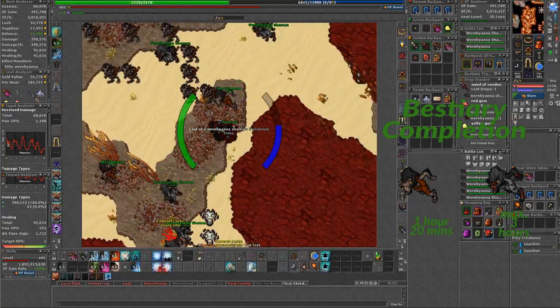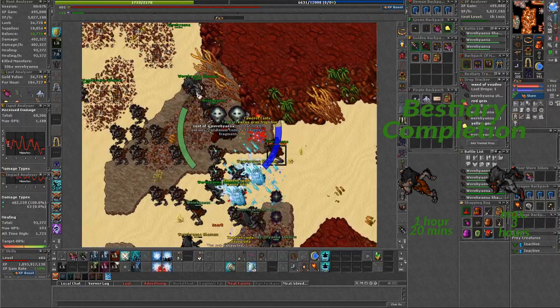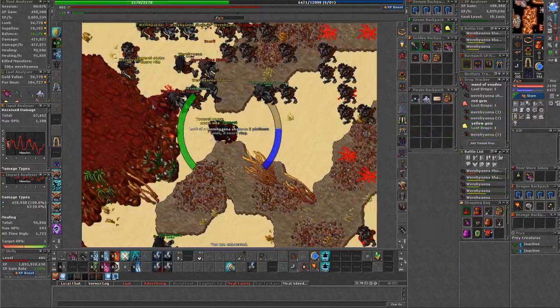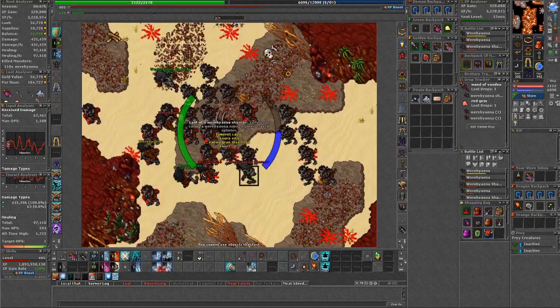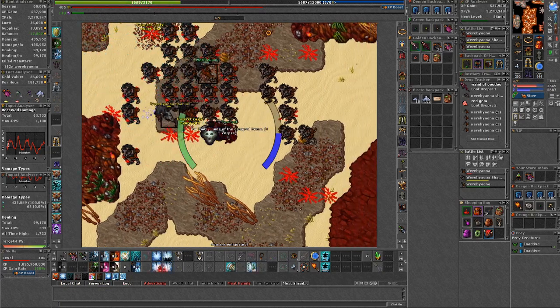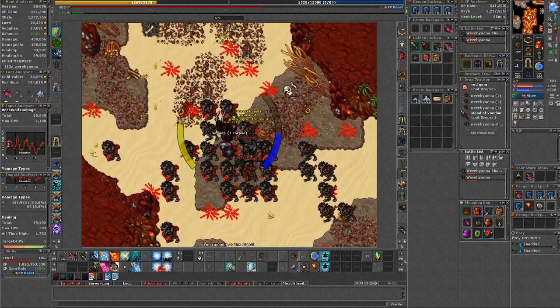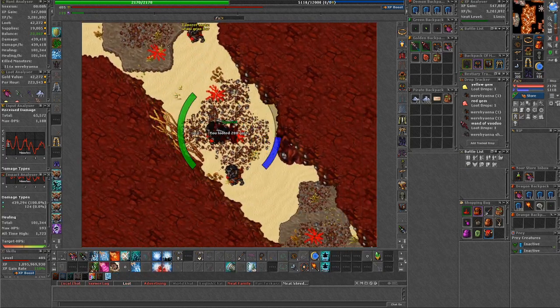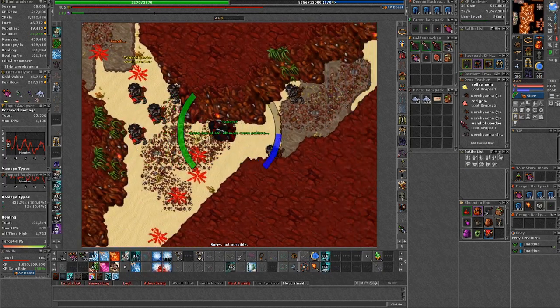I personally killed 800 where hyenas per hour and close to 500 shamans. It all depends on how fast you kill the creatures, but take your time as a level 200-ish because they deal a considerable amount of damage. If you feel you have too little space to run around, there are quite a few spots where only three creatures can attack you.